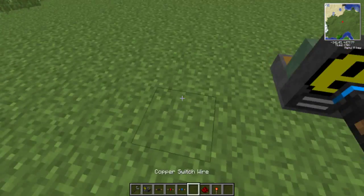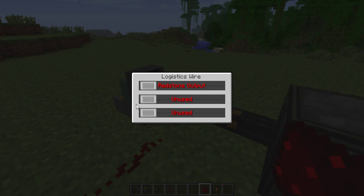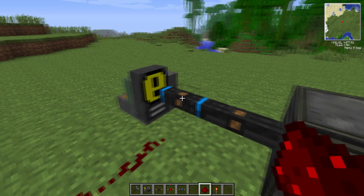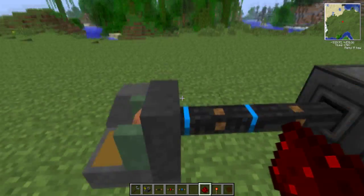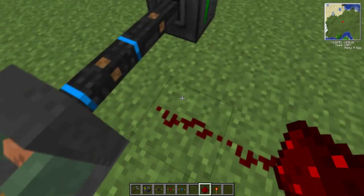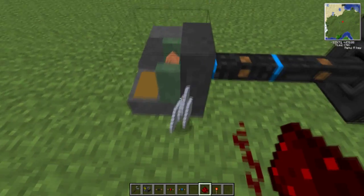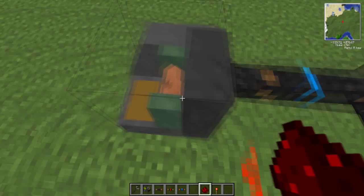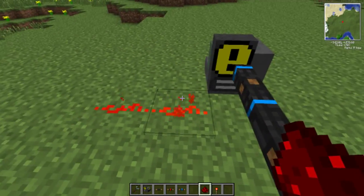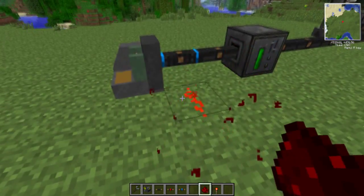The logistics wire is the second type, but it's not totally working at the moment. When you right-click the logistics wire, it has three separate sliders. Two are currently unused — they'll likely add different functions for those later. The top one says redstone output. If you flip that one, essentially when there is electricity actively flowing through this wire, it will output a redstone signal. And as you can see, when there's electricity flowing through, it lights up the redstone.